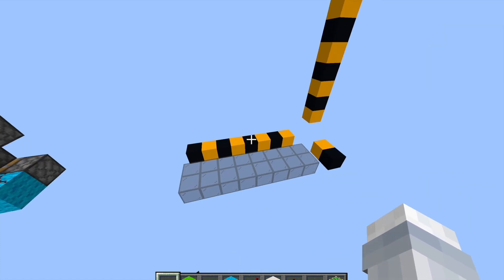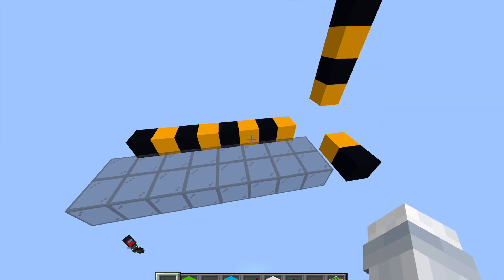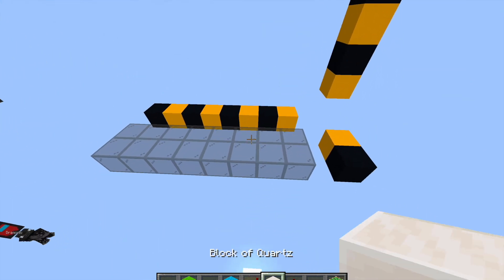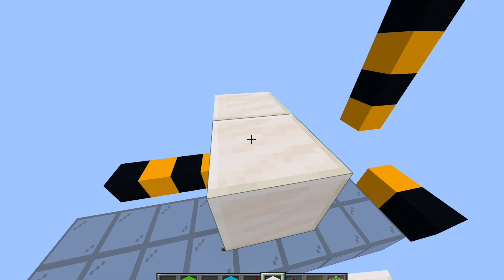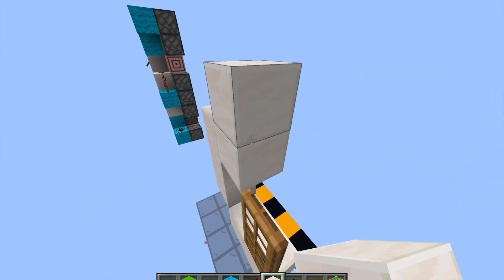You're gonna need an 8x8 by 2 area. The door is offset one block to the right from where the lever is, and the lever is down when the door is open. The door frame in the middle is one block offset, so your frame is right here.